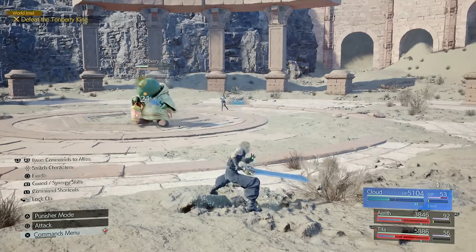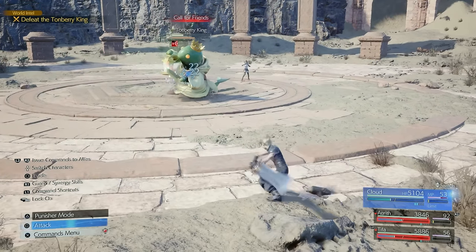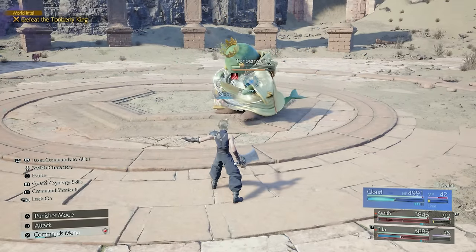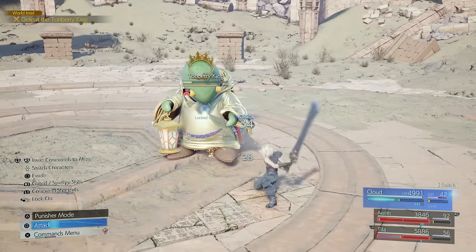You'll also be able to access Slow, which slows down the enemy from being able to use their special attacks. And then you have Stop, which you can see in this footage — it literally just stops the enemy right in its tracks. This is just one of the many things you don't want to miss in the Corel region, which is my favorite region for many reasons.